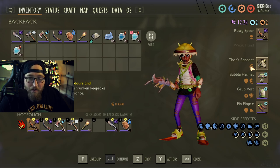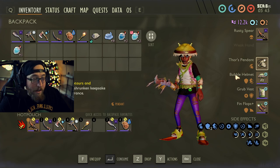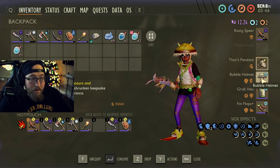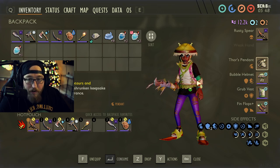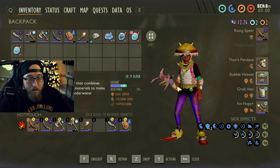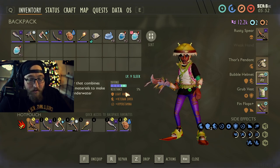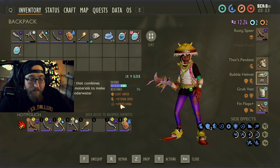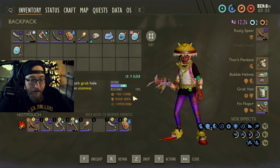I'm not sure exactly what pendant pairs best with this underwater build, so I'm just taking Thor's pendant for the health regen — hopefully it'll help us regenerate if we get attacked by any diving bell spiders. We're going to go with the bubble helmet, which I have all the way up to level 9 sleek, and it gives us veteran diver and hyper stamina, so we're going to be able to breathe underwater for a very long time.